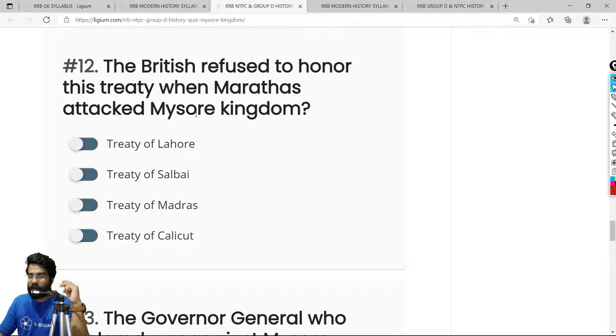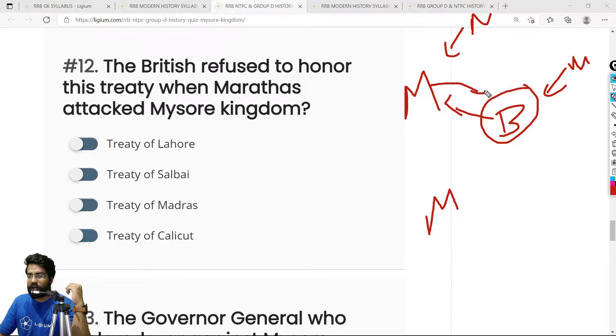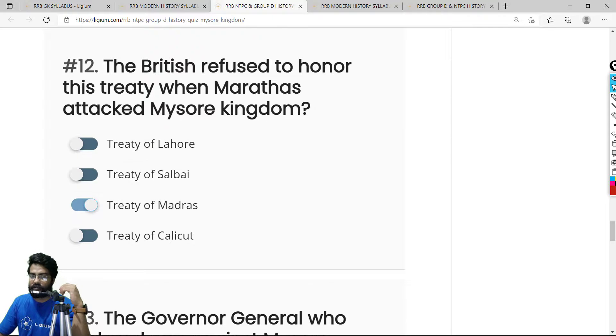Question 12: Which treaty did the British refuse to honor when the Marathas attacked Mysore? After the First Anglo-Mysore War, the Treaty of Madras was signed. It stated that if either the British or Mysorean Kingdom was attacked by an external force, each would help the other defend. However, when the Marathas attacked Mysore, the British never kept their promise. Hyder Ali lost significant territory and stopped trusting the British, later approaching the French. The correct answer is the Treaty of Madras.